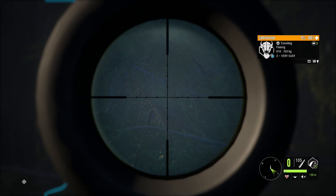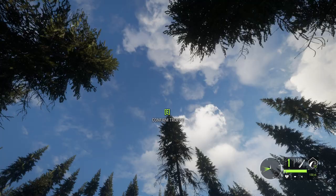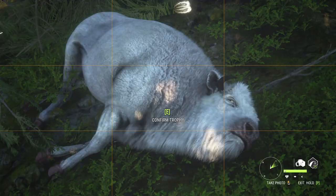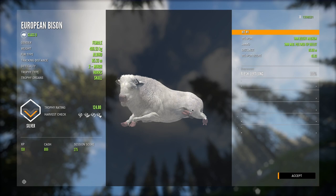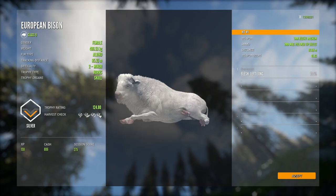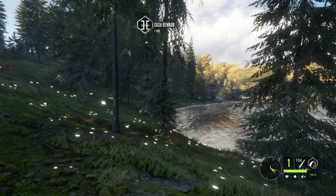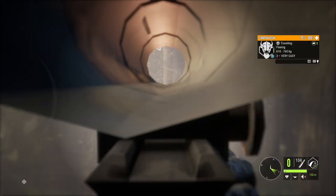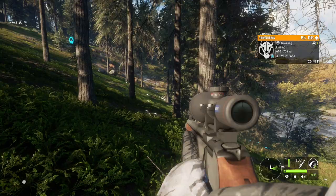That one looks a little bit darker than the rest — maybe we should take that too just in case. I think that could be melanistic. I actually think that might be melanistic — if it is then this is honestly the craziest herd I've ever come across. Let's go ahead and get a picture of this bison. 124.80 albino — that is absolutely awesome! That is really cool, definitely happy with that. Now I'm really interested — is this a melanistic? It kind of looked like it, but it could just be a really dark male.